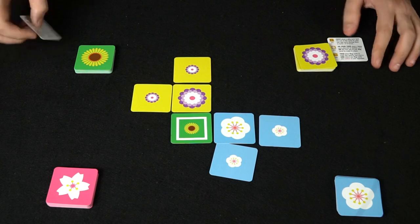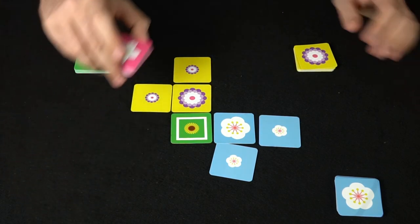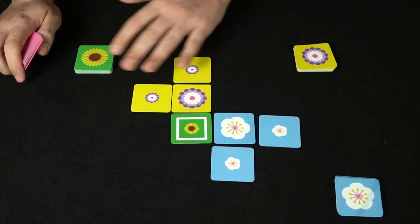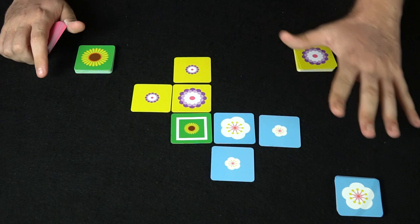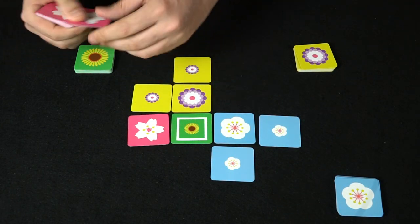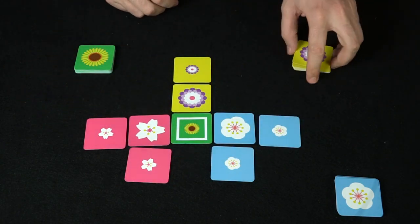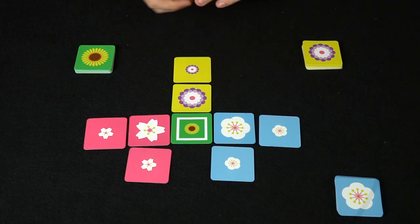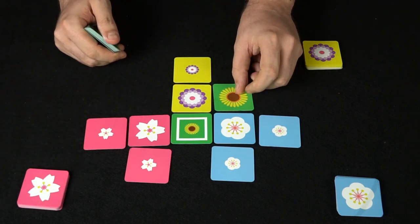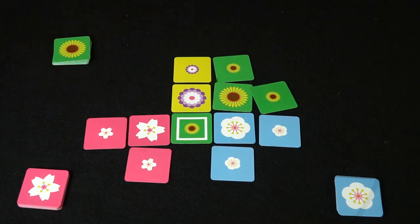The next player then gets to go. You can use the reference cards if needed, but the game is simple enough that it's not really necessary. The pink player can place anywhere on the board provided the 8x8 grid stays intact — you can't place farther than 8x8. Pink places a tile, fills in the surrounding spaces, and because it's a 1-versus-1 match on that side, the yellow token goes back to yellow's hand.